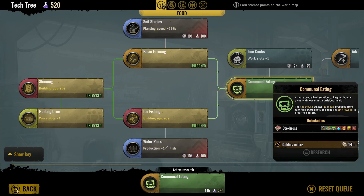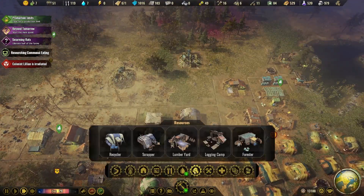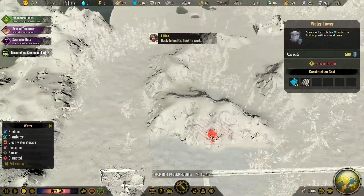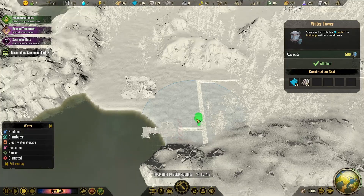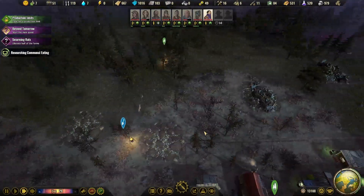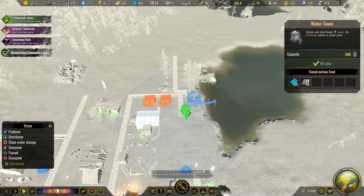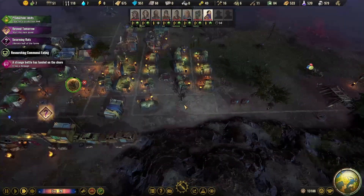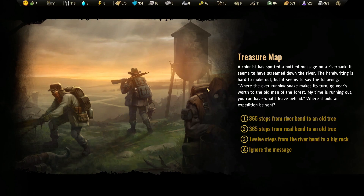Let's figure this out now. This is a water tower — I'm going to go ahead and put this down here, and then try to fit another one right next to this area. A colonist has spotted a bottled message on a riverbank.